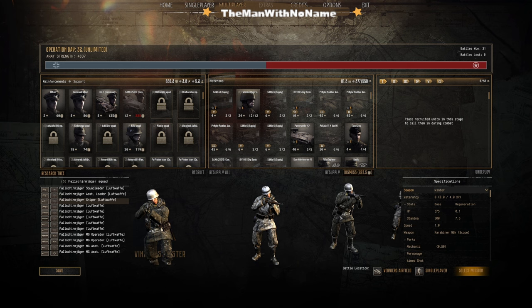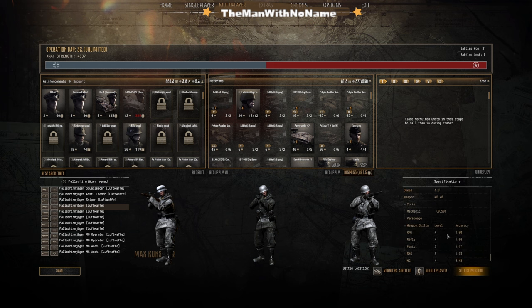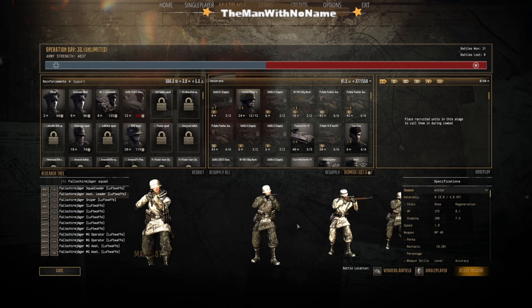Looking at the tier system for RPG, rifle, pistol, SMG, and MG — the Fallschirmjäger has gone from level 4, 1, 1, 2, 2 up to 4, 4, 5, 5, and 4. This also increases accuracy based on levels, giving you roughly 100-percent accuracy ratings across most categories. This changes per class — a sniper may have a lower SMG rating but his rifle is at five, increasing his overall accuracy for that specific attribute. He also has an aimed shot ability.